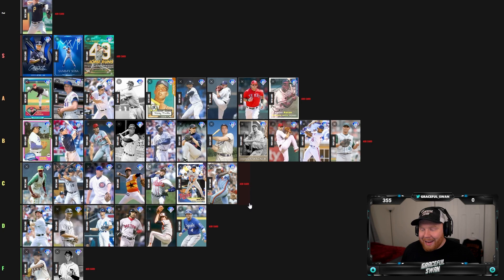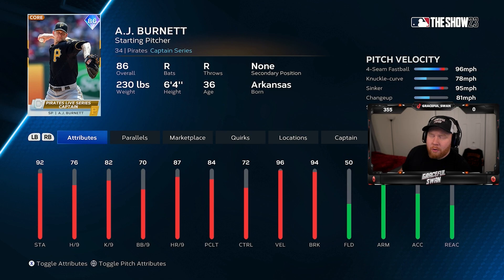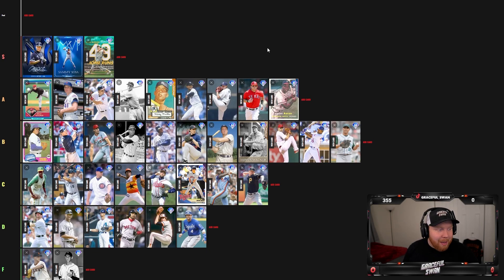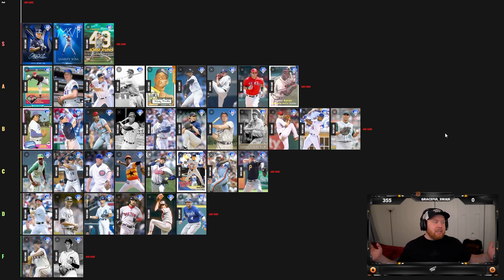Last but not least, AJ Burnett — the Pirates captain. Always an interesting case: low per nines but he's got a great pitch mix, really everything. It's just the per nines are not it. AJ Burnett is a C pitcher. You can get away with him but he's not the best. That's the final tier list — the collection reward is obviously S tier. Let me know if I misjudged anybody. I'm posting a lot of tier list content on this channel, so subscribe if you enjoy that and like the video — I'll see you in the next one.